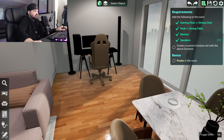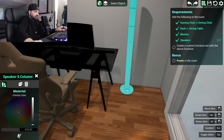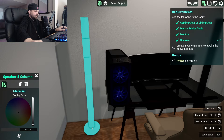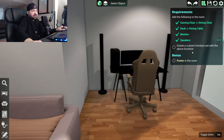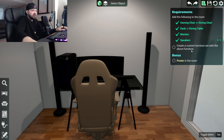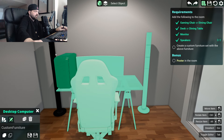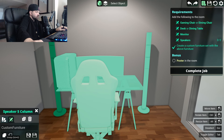Thank you — what are you doing? You were floating — I don't understand how that was even possible. It looks fine, it's good enough. Create custom furniture set with the above furniture — I wish I would have watched how to do that. Save — group, there we go. Save design.